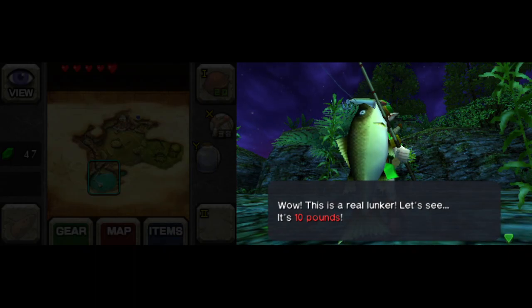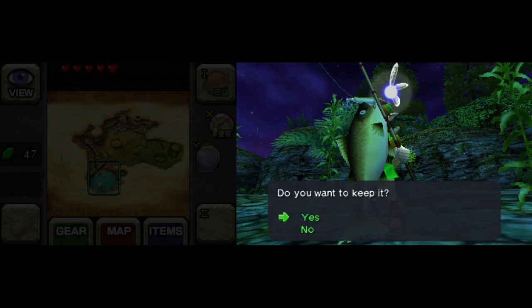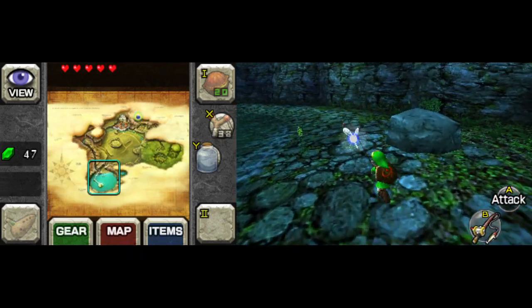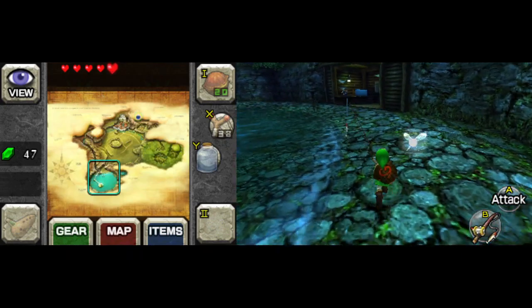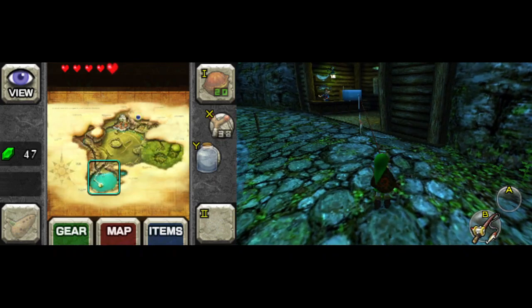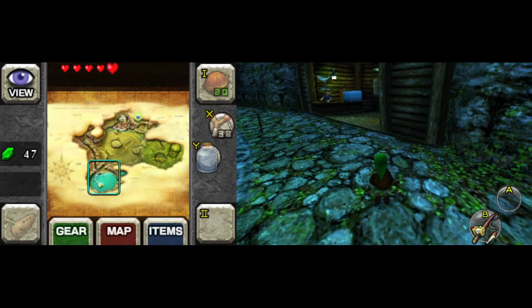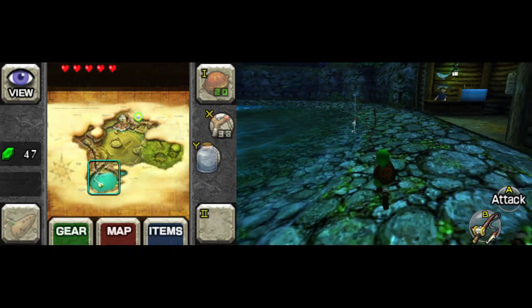Criminy, if it were always this easy I wouldn't have such a deep-rooted resentment for this minigame. Usually this fish gets away at least twice every single time I play the game — N64 original or this remake/remaster, doesn't matter. Usually end up having to try this at least three times. I don't have any walkthrough tips for you; it's all just random.